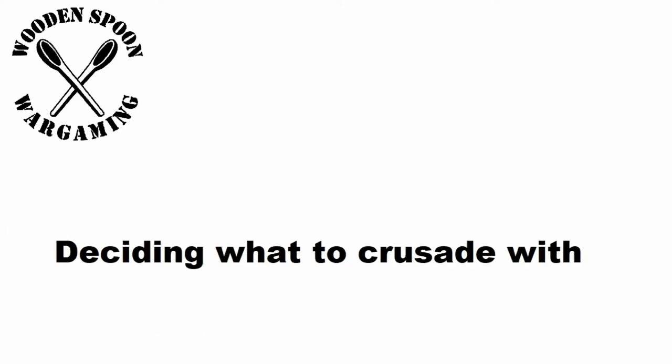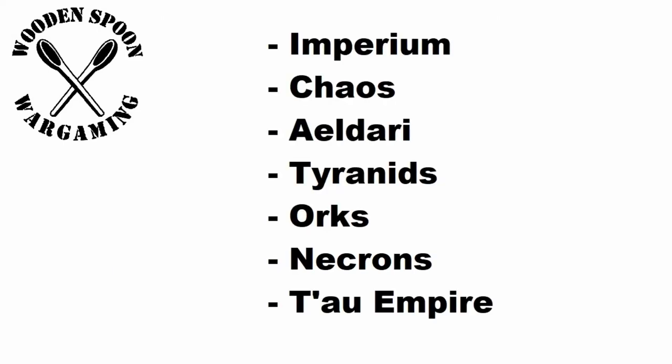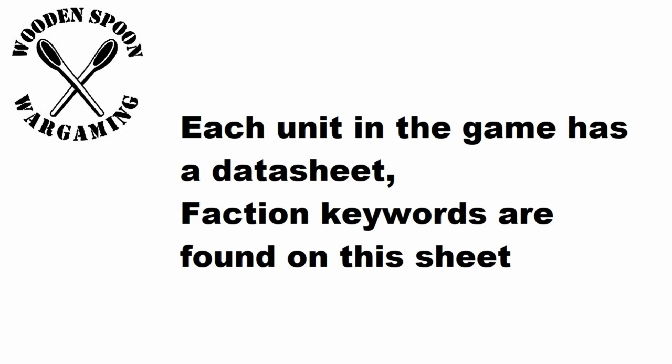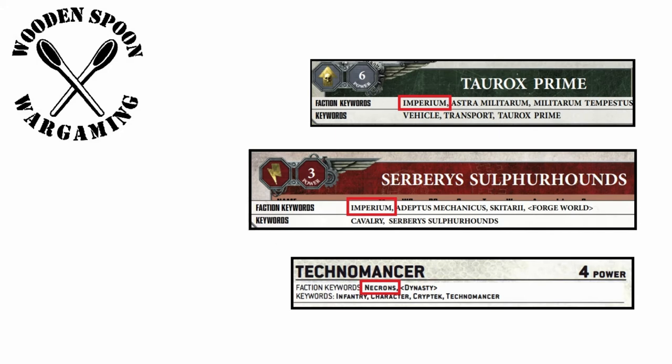So how do you start? You need to decide which faction you will take for your Crusade Force. These are broken down into 7 factions across the Warhammer 40,000 universe: Imperium, Chaos, Aeldari, Tyranids, Orks, Necrons, and Tau Empire. To know where your army fits, on every single datasheet for every single unit there is a faction keyword — a couple of examples are being shown now.